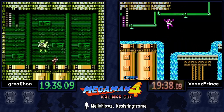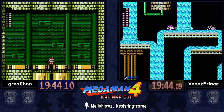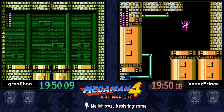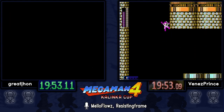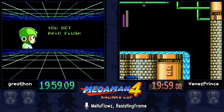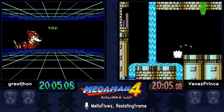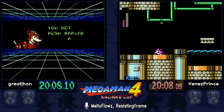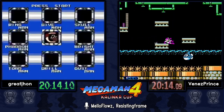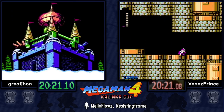Great John getting the Toad Man kill. Toad Man is a very easy boss — he's just going to jump at you and if you manage to shoot him he won't attack, he'll just jump around. Great John is on sub-20 Robo pace, which is 39-minute overall pace — really good. Great John's current PB is 41:23 and Venez Prince's is 40:46, though that's an offline PB he hasn't submitted yet.